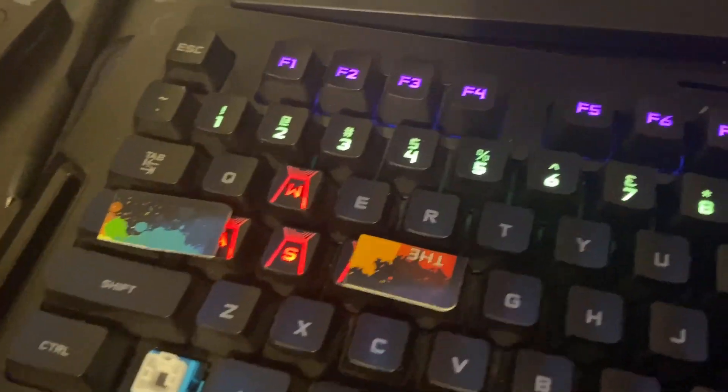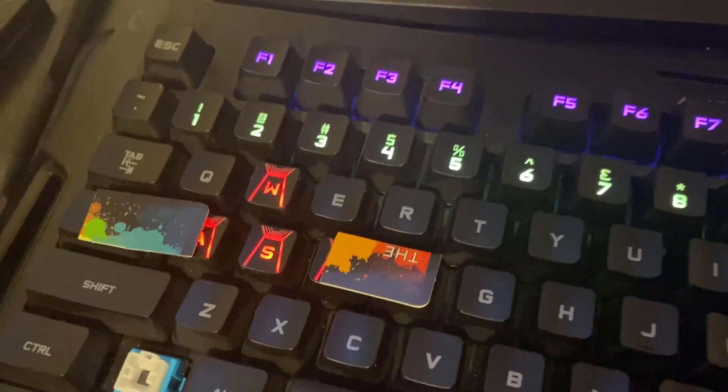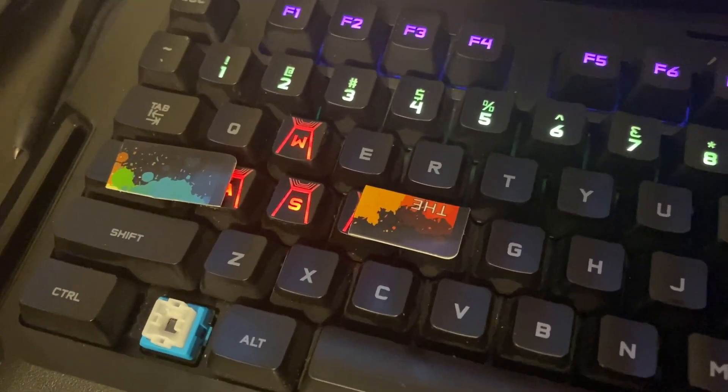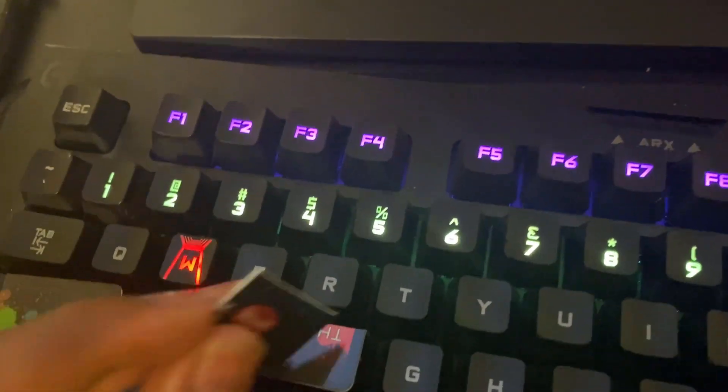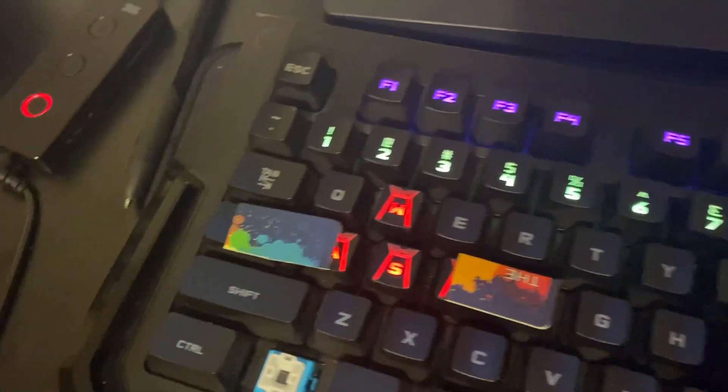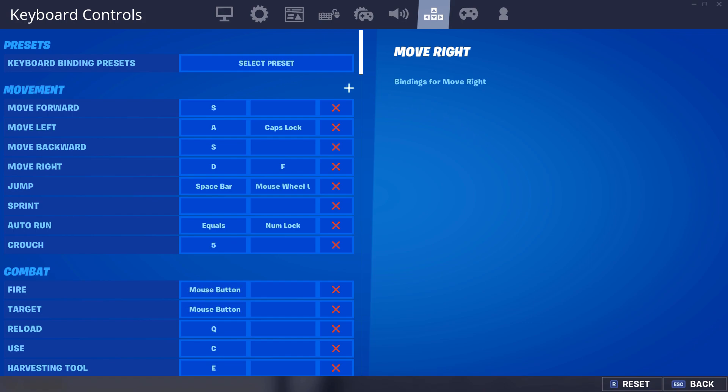A lot of people watching this are probably thinking 'I already have F as an important bind — I use F as my floor or my wall.' The good thing is it doesn't have to be D and F — it could be D and E, or instead of A and Cap Lock it could be A and Q. It just depends on how you set up your card. Just clarify: in order for this to work you have to go into your settings and set up a second movement bind matching whichever adjacent keys you physically connected.